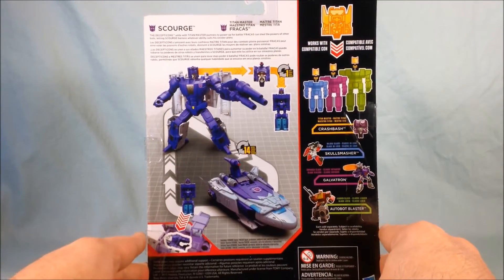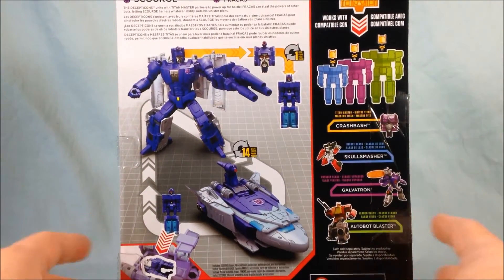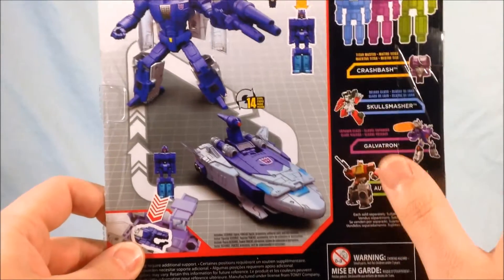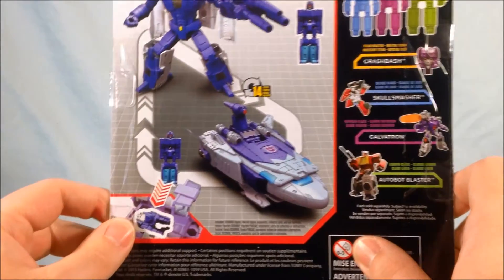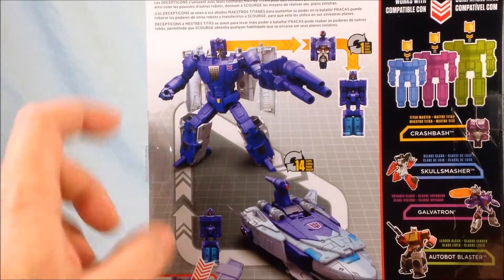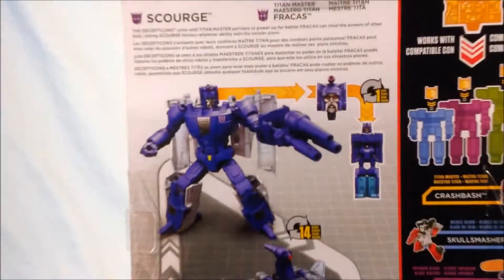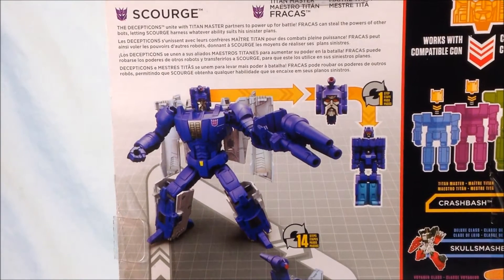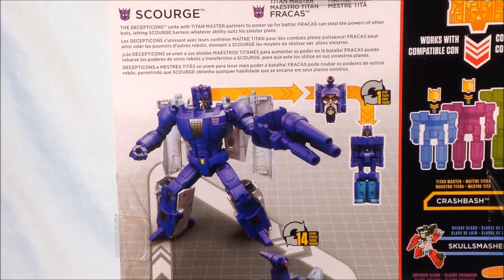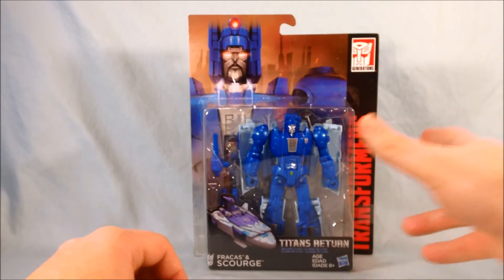There's not really much going on on the sides of the packaging or on the bottom. But taking a look at the back, we have kind of the same colorful side panel that we've become accustomed to, where it shows the different size classes. And then you have his alt mode — I'm not really sure what to call it technically, kind of a saucer or a winged vehicle. You have robot mode, alt mode, and titan master headmaster there. If you'd like to take a look at his bio: 'Fracas can steal the power of other bots, letting Scourge harness whatever ability suits his sinister plans.' I think the headmaster looks pretty neat, so we'll get Scourge and Fracas out of the packaging and take a closer look.